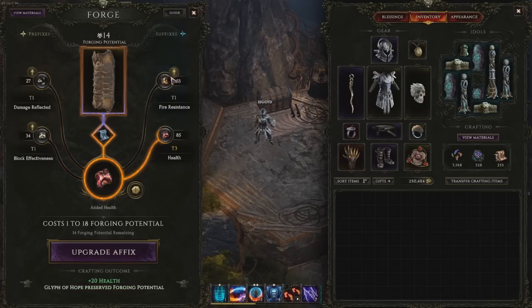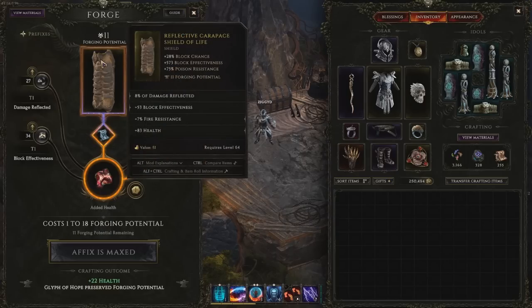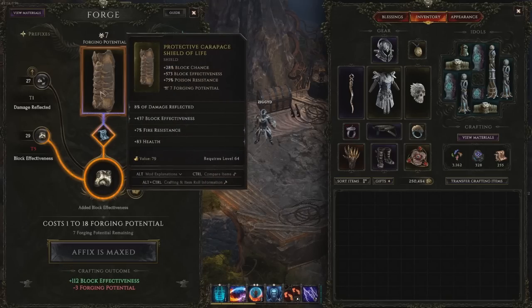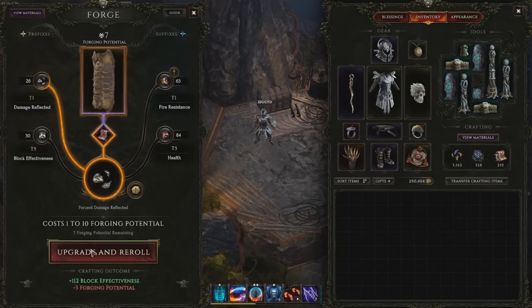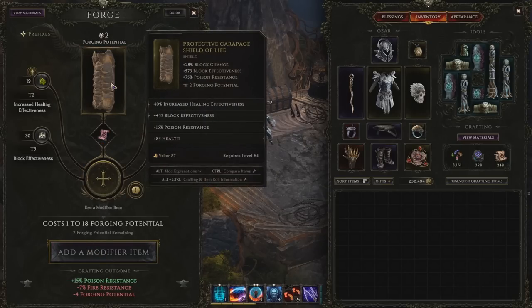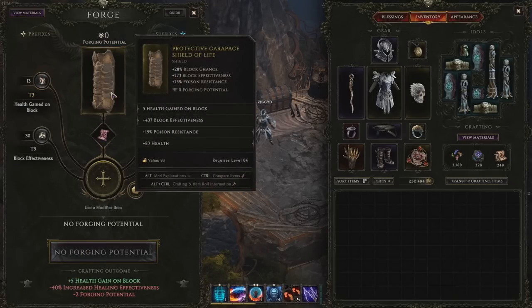Glyphs of Hope can be used while leveling on more promising items — they give a 25% chance of a free craft. I recommend trying to keep 10 or 20 of them set aside for more major crafting projects when you get to endgame and start finding more powerful items. Even if you're not sure if an item will end up being an upgrade, just put it in the forge and try — you'll frequently be surprised how good items can end up being. The more crafts you do, the more familiar you'll get with the system and the affixes in the game, making later crafting projects much easier.